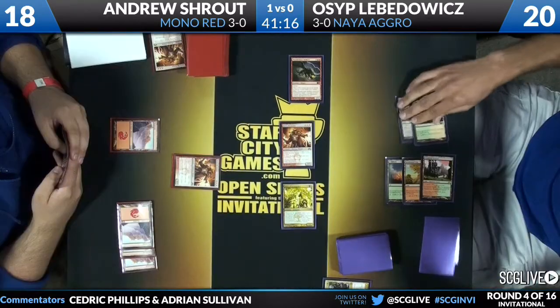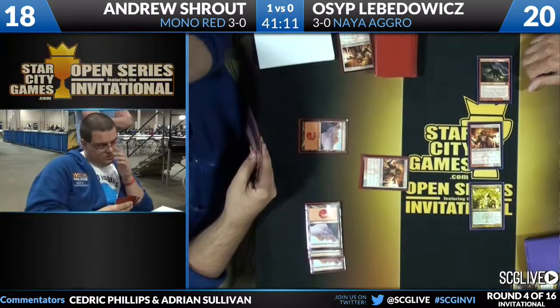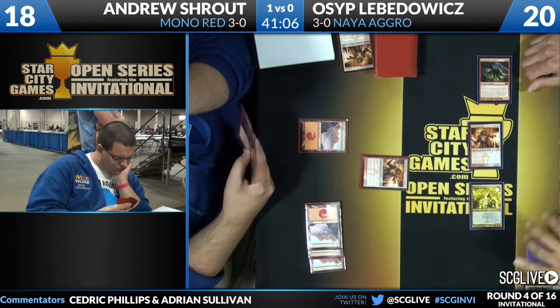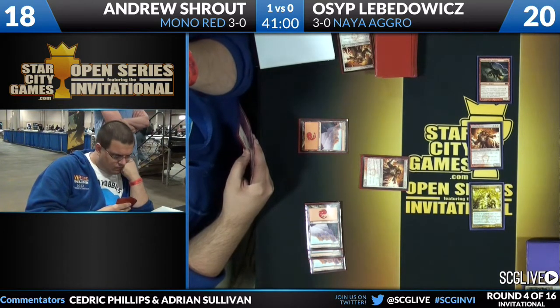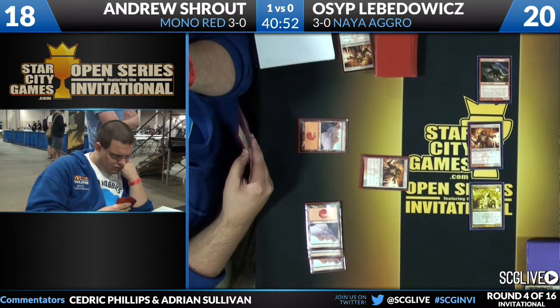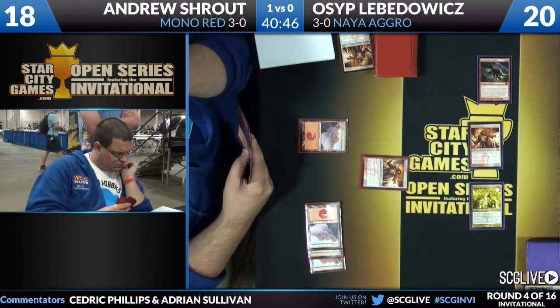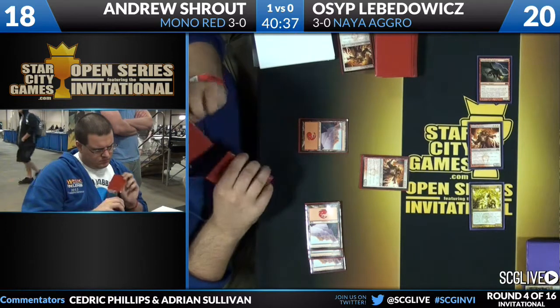If I'm Shroud here, personally I like blocking the Reckoner and giving it first strike — that kills his Reckoner, his Reckoner will trigger and kill your Reckoner, you kill the Voice. The worst case scenario for you is still pretty good. Alternatively, you could block the Voice, eat up the Voice, leave the Reckoner to hit you — that knocks you down to 10. That keeps your Reckoner but also keeps his.